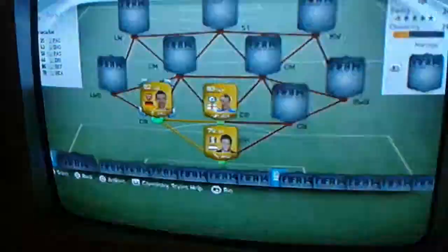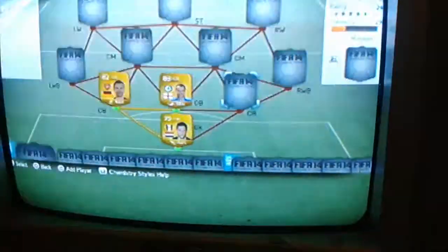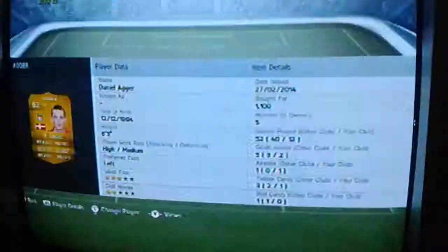Next, we're going to go with Mataseka here, and I only bought him for 1,500 as well. And here, as you can guess, we have the one and only Daniel Agar, who I bought for 1,100.